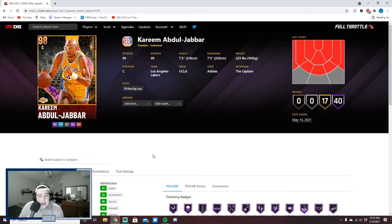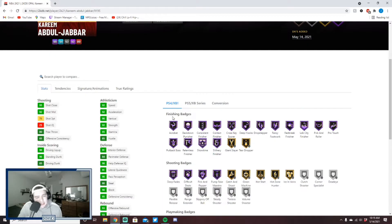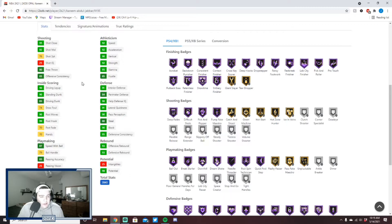Kareem is 99 offense, 99 defense, obviously 7'2" with 7'5" wingspan — same as his Galaxy Opal. It looks like he's going to have the old Kareem player build on this card, which I think is a smaller player build. He's got a 76 shot three, which is a little low — lower than the opal — 85 driving dunk, 92 speed, 87 speed with ball, 92 acceleration, really solid defensive stats, and 93 rebounding.